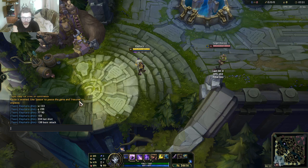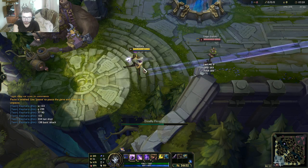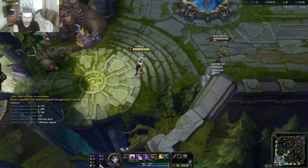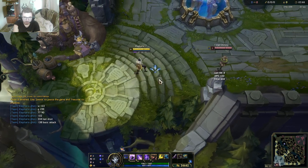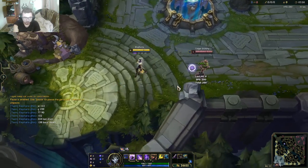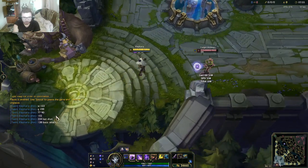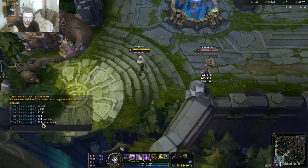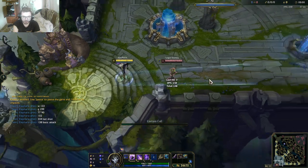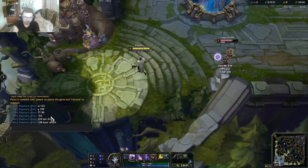I've actually written everything down so you guys can visually see everything. W: 133. These are the generic runes, by the way. Q: 199. Basic attack: 138. And the R damage numbers are 77, 90, 102, 234. As you guys can see, 77, 89 — I rounded it up to 90 — and 234. So we got every single number there.